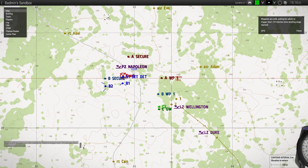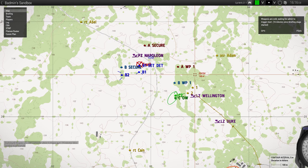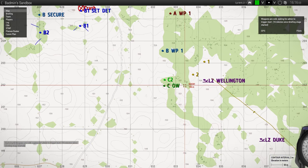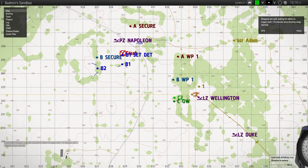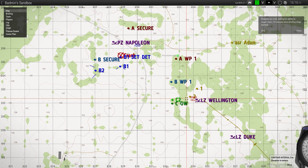Once we land, Charlie — us — will move to our overwatch position and get eyes on primarily the western arc here, and attempt to cover Alpha and Bravo. While we're doing that, Alpha and Bravo will move to their waypoints, and we'll cover them as they cross to move over to the crash site to make contact with Echo.